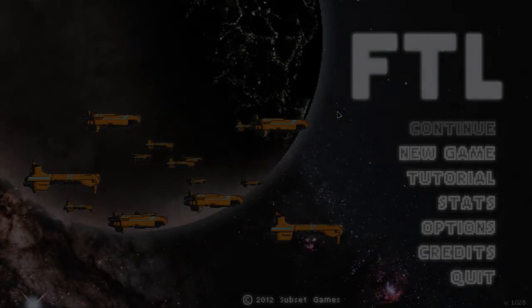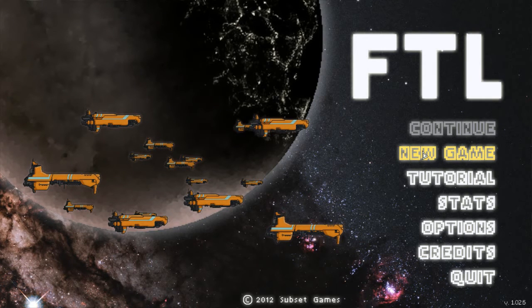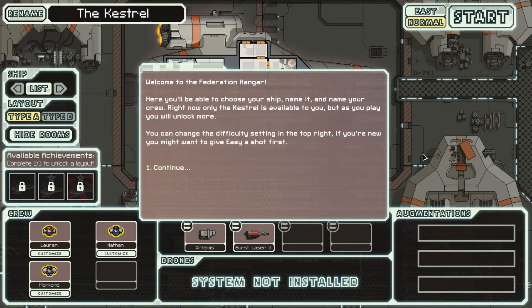Welcome back to TTM FTL. We're gonna start a new game and see what this is all about. We did a tutorial so let's get into this. Welcome to the Federation hangar. Here you'll be able to choose your ship, name it, and name your crew. Right now only the Kestrel is available, but as you play you will unlock more. You can change the difficulty setting on the top right — if you're new, you might want to give easy a shot first.